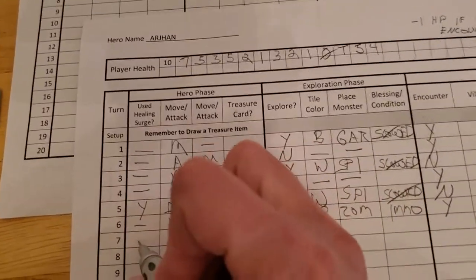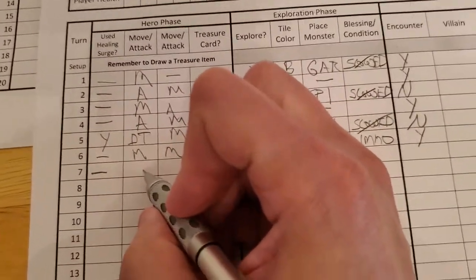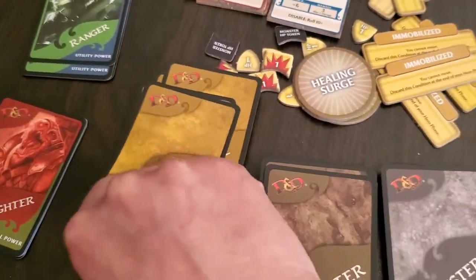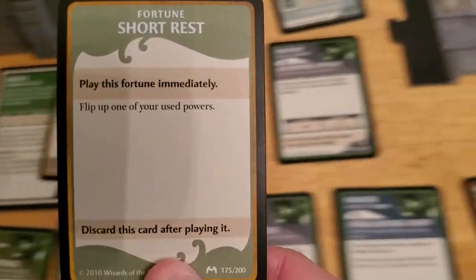Take its card and put it into our growing experience pile here. Let's start updating for Arjun. He didn't need this, he can't move, but he did attack and he killed. So he does get to draw some treasure. Let's see what kind of treasure Arjun gets. He gets a short rest — flip up one of your unused powers. That's not bad.